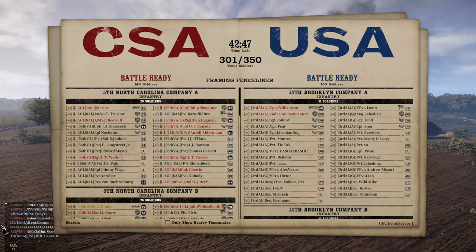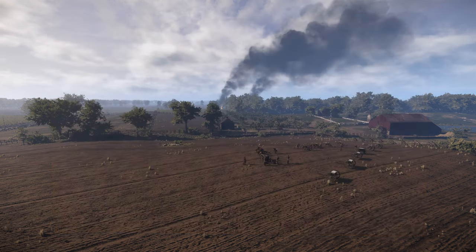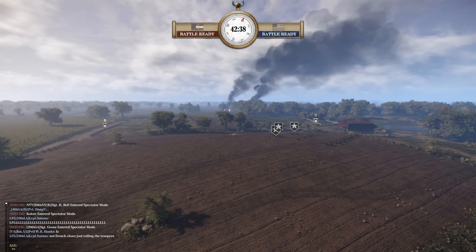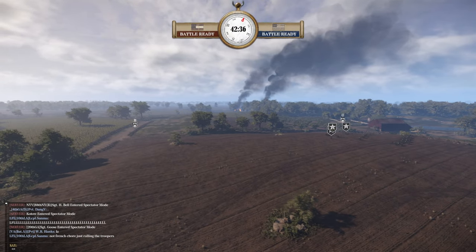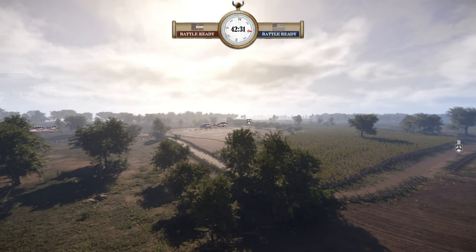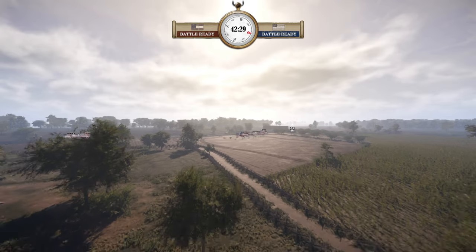So we saw Fourth Georgia in the last match. This one is a conquest — it is Framing Fence Lines 301 on the server, pop 148 for the CSA versus 153 for the Union. Now we've got a conquest map here, so let me look at the two teams first and then we'll get into the discussion. Starting out, I'll do the Union team first.